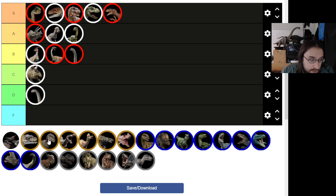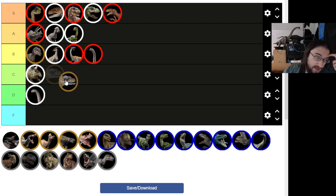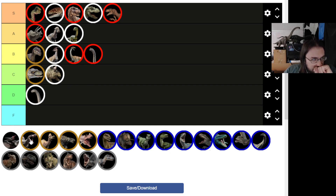Now the Jurassic Park 3 dinos — starting with the raptors. I've never resonated very strongly with the JP3 raptors, partly because of the continuity issues. Why are these raptors so different? The male is undoubtedly a great design, but I've got to put it in high B only because the continuity issues really bug me. It's not just a different color pattern — it's a drastically different color pattern and an entirely different body plan. The female I don't like — the white skin color stands out too much and doesn't seem realistic for a hunter.